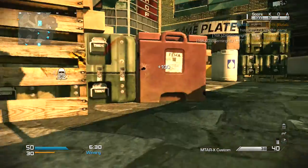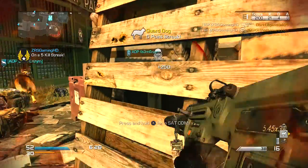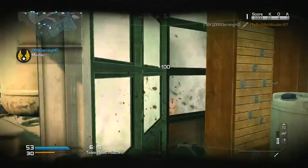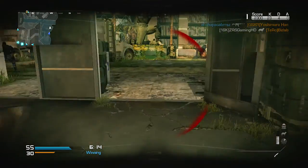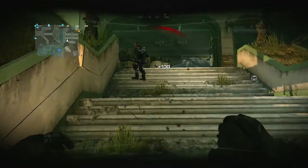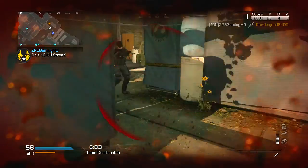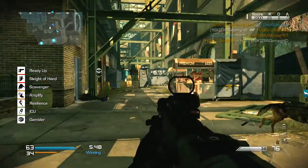The next perk I'm using is Scavenger, which allows you to resupply ammo from dead players. Amplify is going to make footsteps louder, and you can still hear Dead Silence, which is really helpful. Resilience means you take no falling damage, which is helpful if you're in a building and you fall off — you're not gonna take any damage. Eco regenerates health faster, which is really helpful. Gambler gives you a random perk every time you spawn, which can be really helpful if you get something like Dead Eye or Off the Grid.